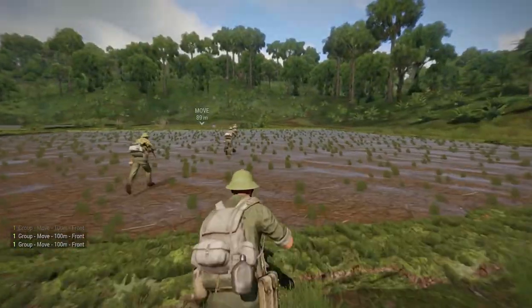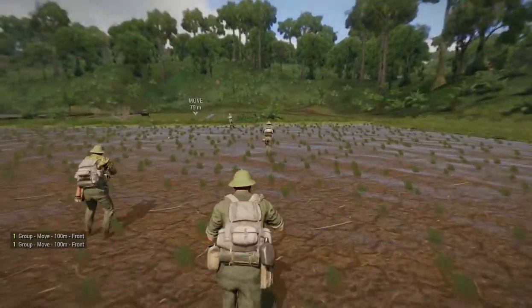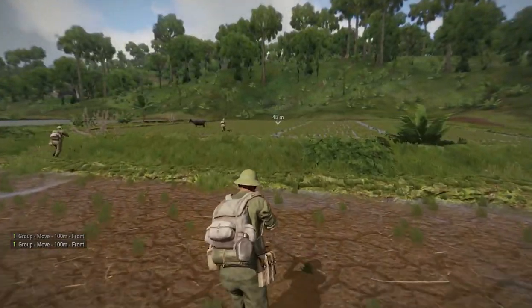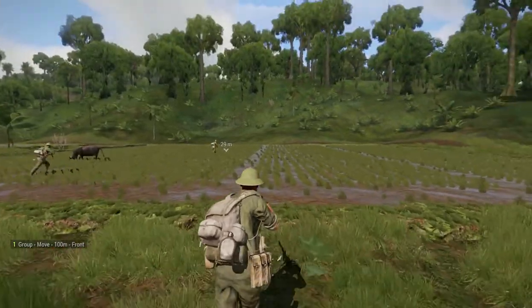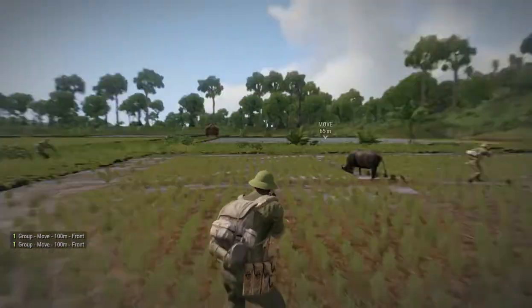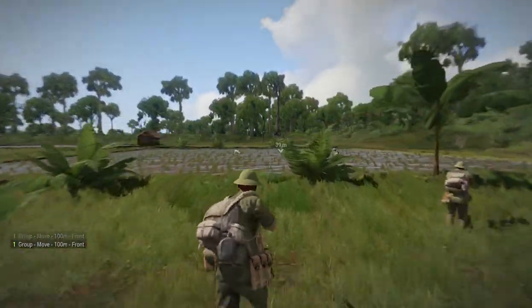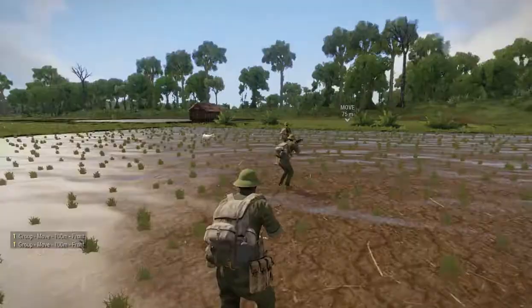I'll post the bit of code I did this with. I think a guy who makes mods - I don't make mods - but somebody could very simply make a mod that finds all these and replaces them on the map, or finds them and replaces them if any player is near. But right now, if you're creating a mission, you could just paste my code into a trigger and that'll work fine. We're watching all these guys just running through the rice paddies, which is exactly what we want.